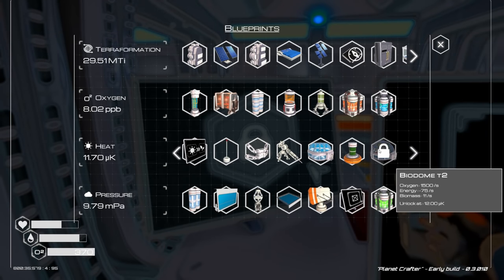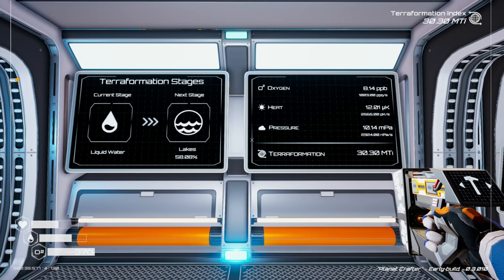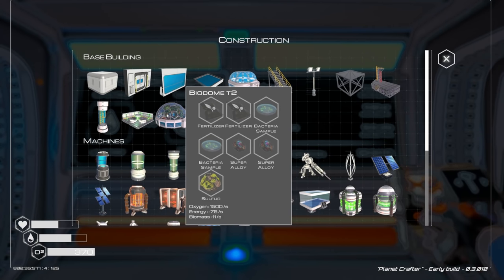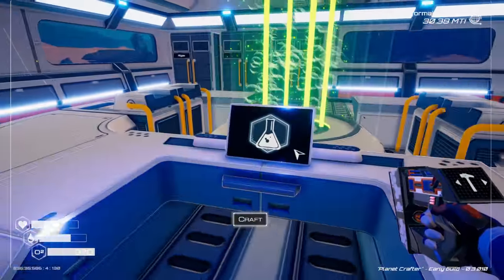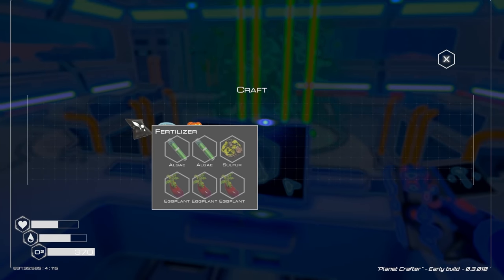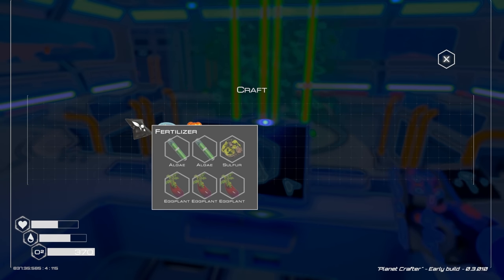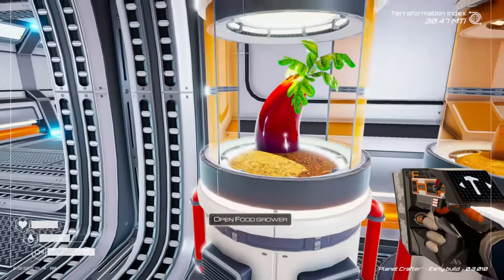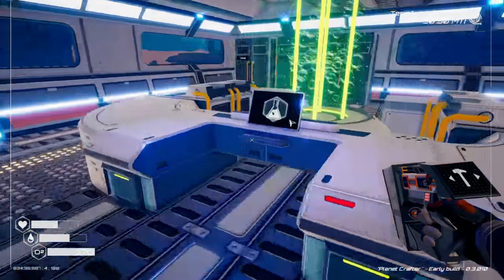We've unlocked the Biodome Tier 2! To build it we need two fertilizer, two bacteria samples, sulfur, and super alloy. There's a reason for fertilizer now! For fertilizer we need eggplant, algae, sulfur, and water. The algae generators just finished — perfect timing!